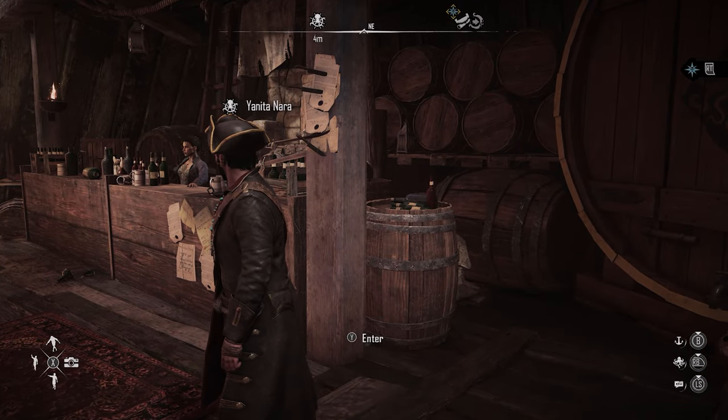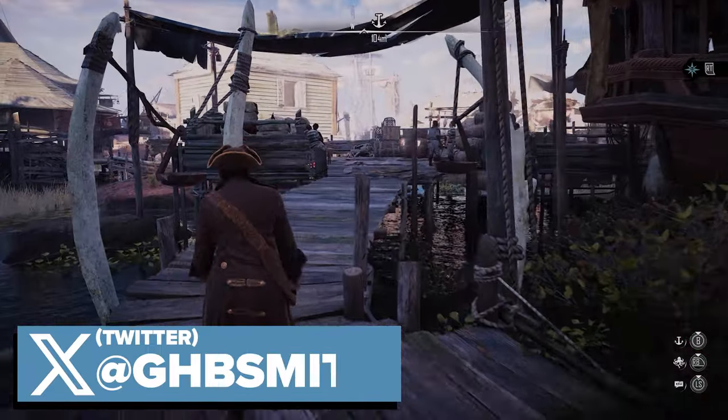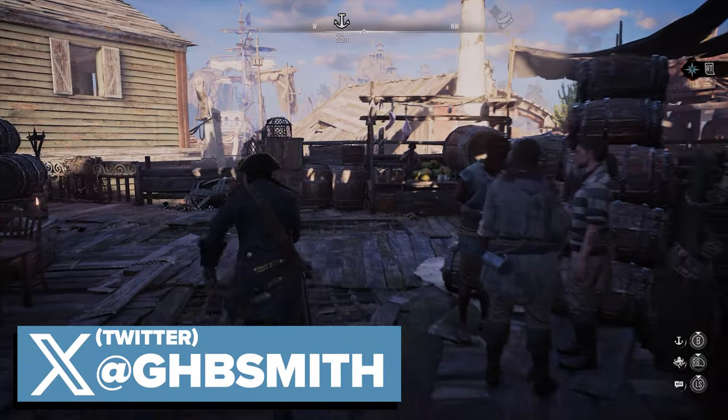What's up guys, it's Smith here from GamersHeroes.com and today we've got a quick guide for you in Skull and Bones on how you can become your own opium dealer and how the smuggling and the Helm works.